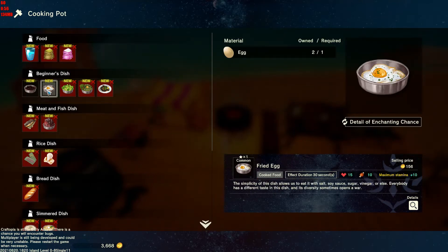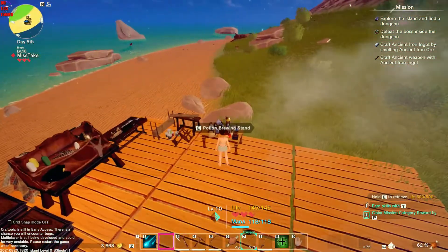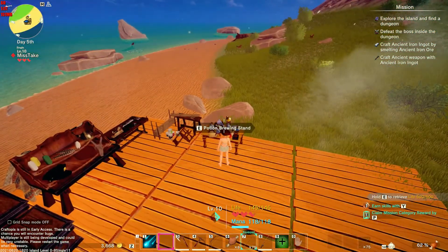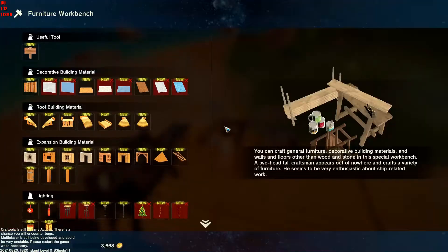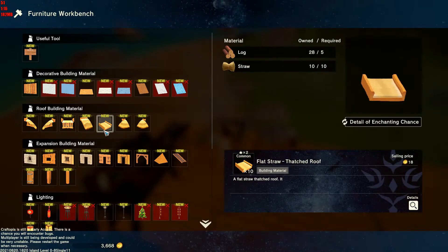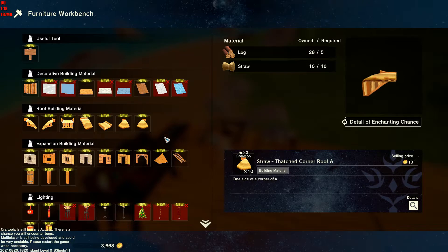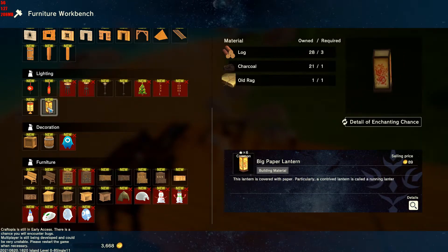Fried eggs — 15 health, 10 stamina. Not bad. I put that down. A potion brewing stand that allows us to make health potions and mana potions, and a furniture workbench, which allows us to make quite a bunch of neat stuff — so that you can make fancier bases and furniture, and some pretty cool lighting as well.